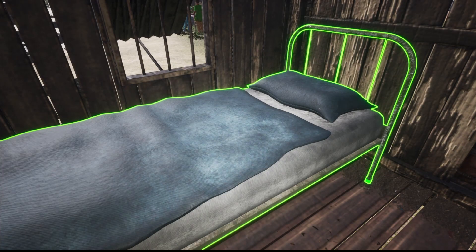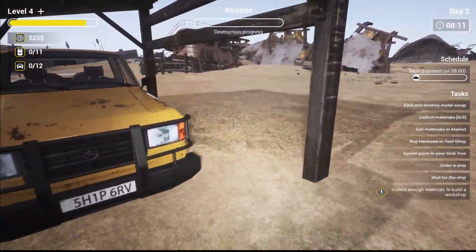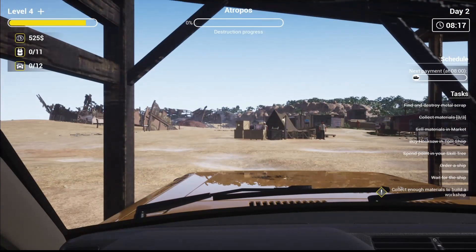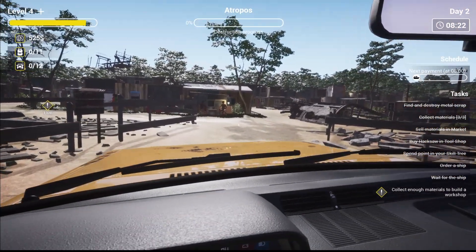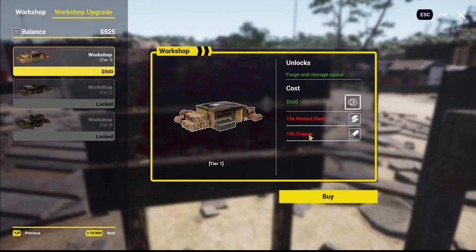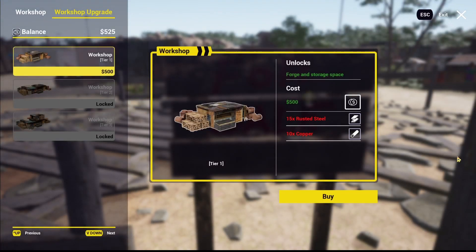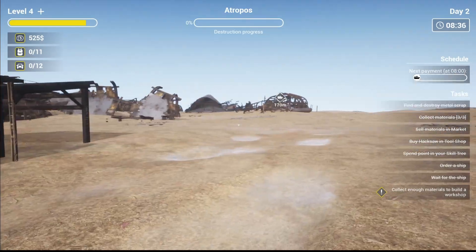That's definitely rolling it into the shore — yep, sure is! We've got some ship work to do. We've got an objective: collect enough materials to build a workshop — costs 15 rusted steel and 10 copper. But not enough money or materials yet. What do we need — 10 copper and 15 rusted steel. Could have told me that the other day! Now where's our ship that came in?